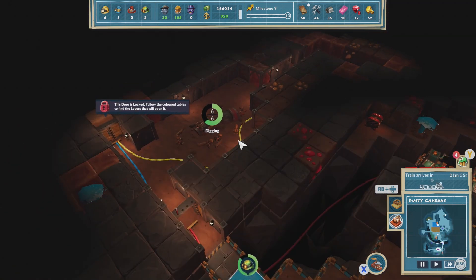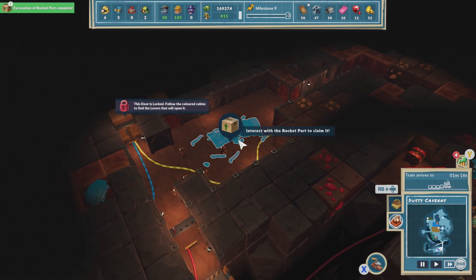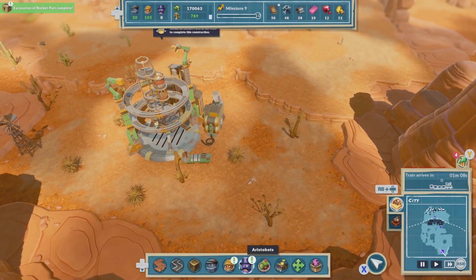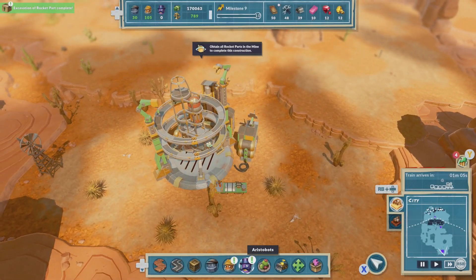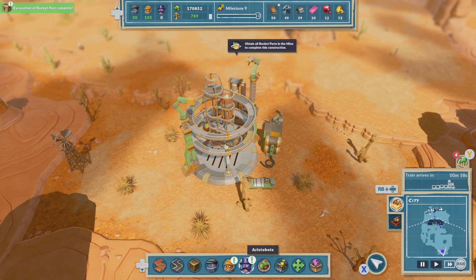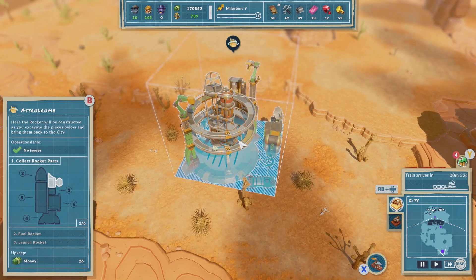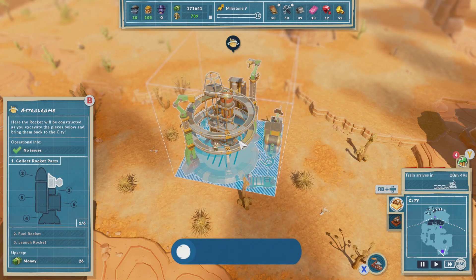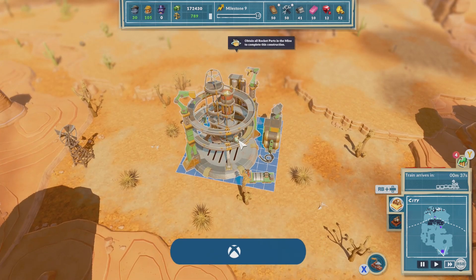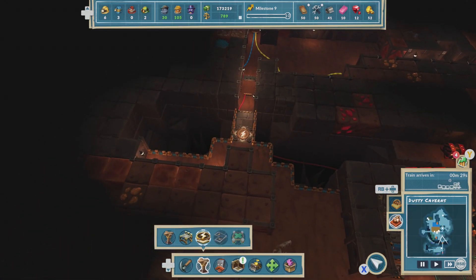Let's speed up time. Now we've got this. Okay, so here it says: obtain all the rocket parts in the mines to complete this construction — and that's sort of the aim of the game. We have the first part; we just need six of those. Oh, achievement — Gotta Go Fast! Awesome, we got a little achievement there.